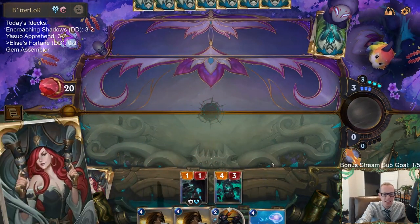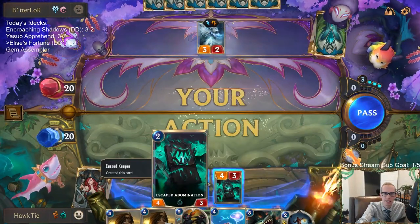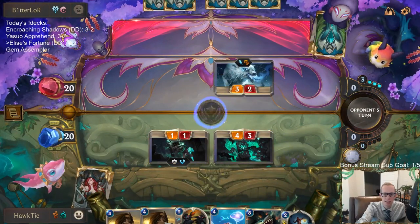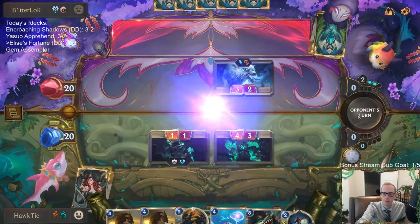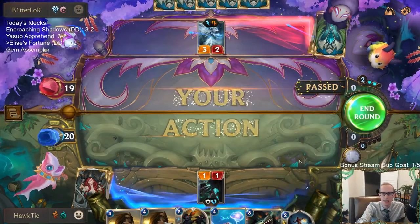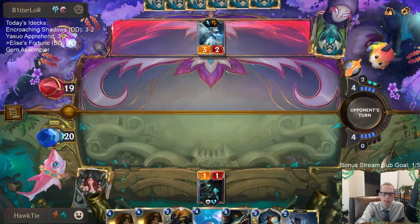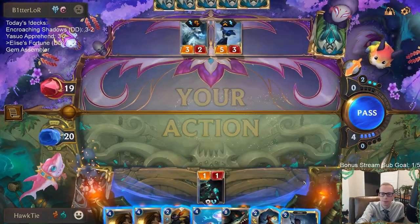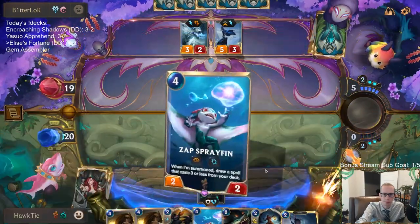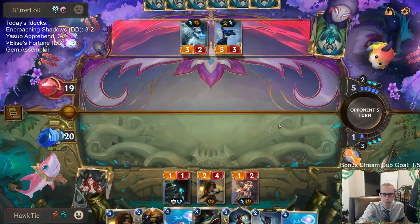Rex doesn't always win — if you have multiple 8/8s and something with 4 health and Regeneration, you have some protection. Blighted Caretaker. Should've just led with that? Getting a Troll champ.